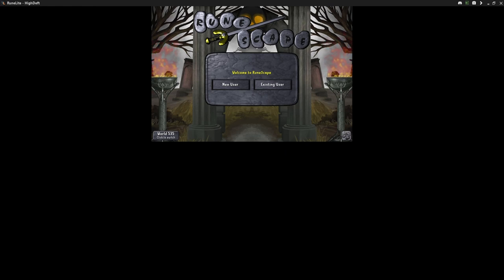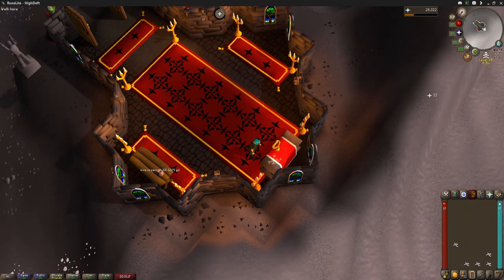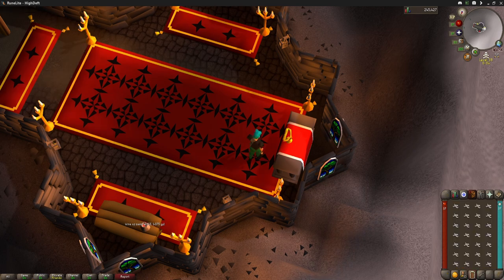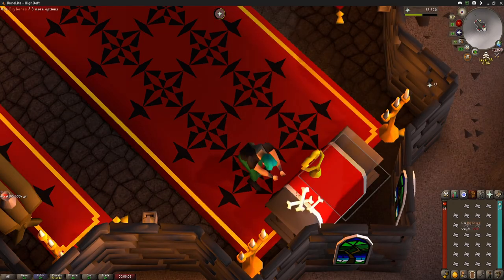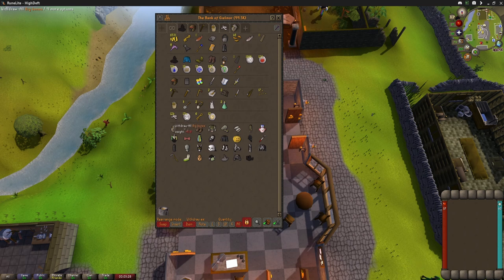We didn't notice but someone was running out. Luckily, level 106 cannot attack us in 38 wilderness, so we're not worried. Level 124 cannot attack us either. The door's still closed from the last time we were here — that's a good sign no one's come to this world in a while. The rift world seems to be consistently unused right now, though that can change at any moment.